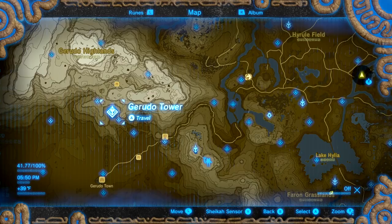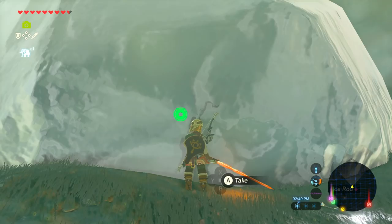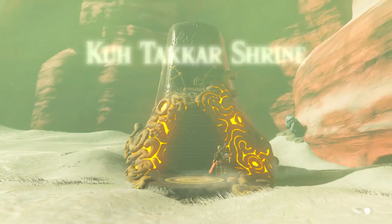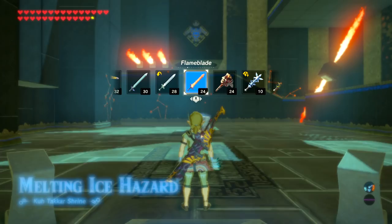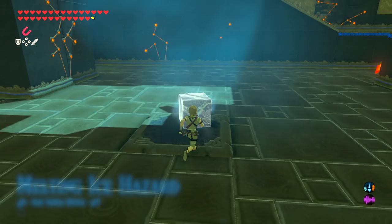From Gerudo Tower, the first shrine we're going to is just northeast of it — the Ka Takar Shrine. When you first find it, it's going to be covered in a giant block of ice. You either need to use fire arrows, hit it with a couple of fire weapons, or set up some campfires nearby to thaw it out. Once inside, your goal is to make your way to the top of the structure while carrying an ice cube and avoiding flame hazards. First, make sure you don't have any fire elemental items equipped, as that can affect the ice cube.